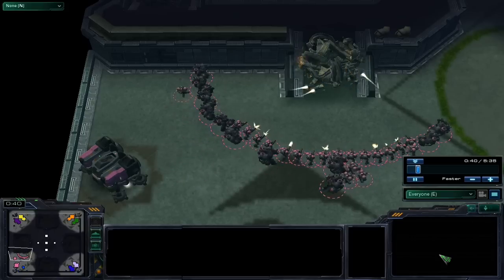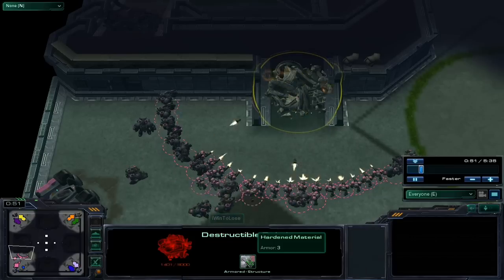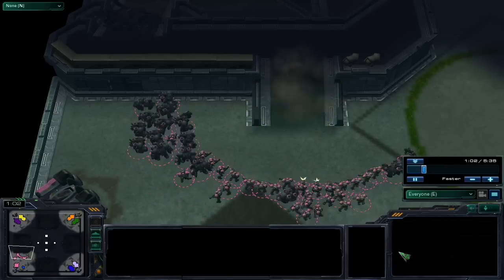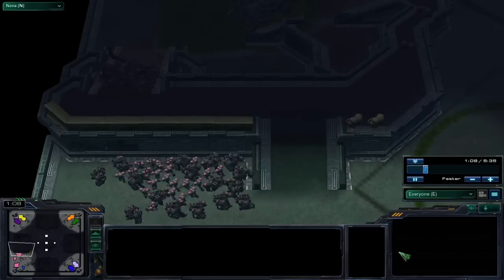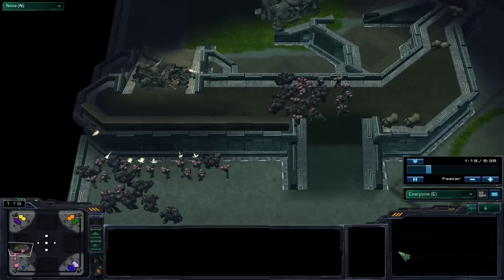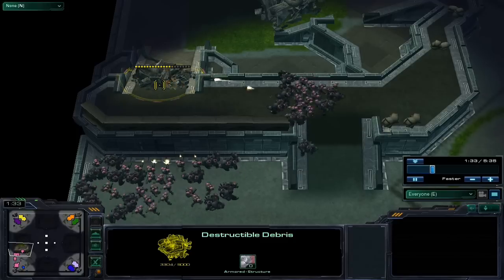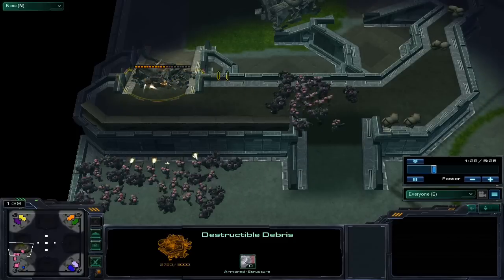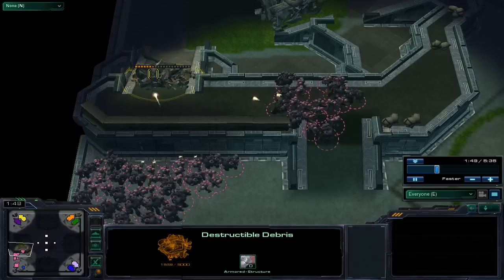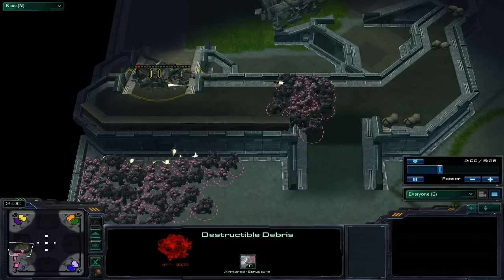What they do is select all their units and right-click the rocks. What it leads to is this giant concave — an arc of units firing at a single point, attacking the rocks. All the new units that come are stuck behind the first wave of units attacking the rocks. Here you can see all the Marines and Marauders completely confused, just dancing behind the first line of fire, trying to figure out how to get to these rocks.